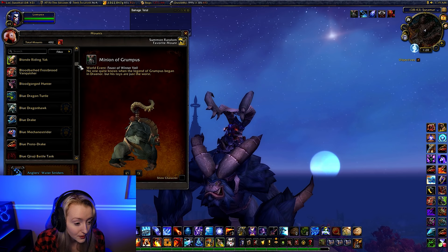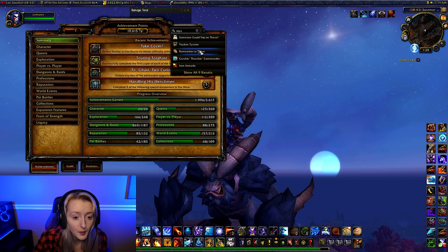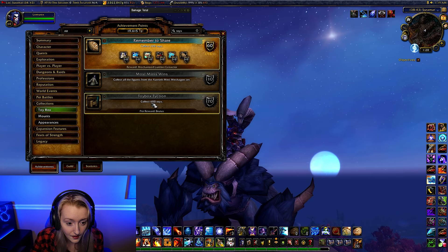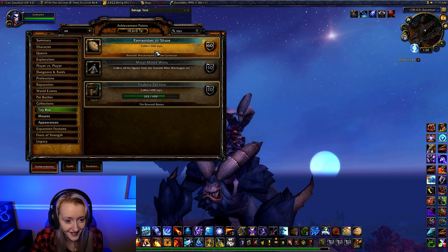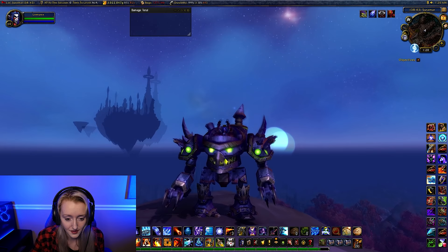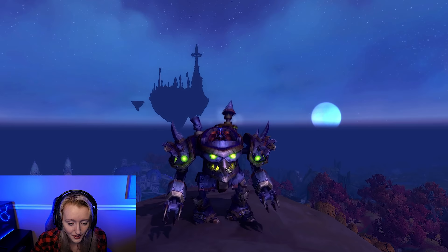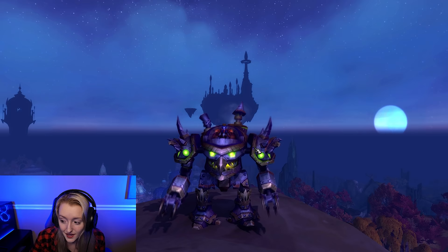Let's see if we can find that toys mount. If I have a look here and search — there we go — Mechanized Lumber Extractor. You only get a pet for 400 toys though, that's no fun. The Mechanized Lumber Extractor — I wanted this mount for so long because I felt like earning it and didn't really want to buy the Sky Golem. I love this mount. It has the goblin face to it and it's bright green. As mentioned, you can get this mount by collecting 300 toys in the game.